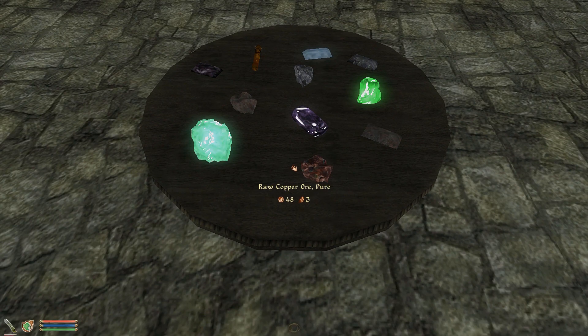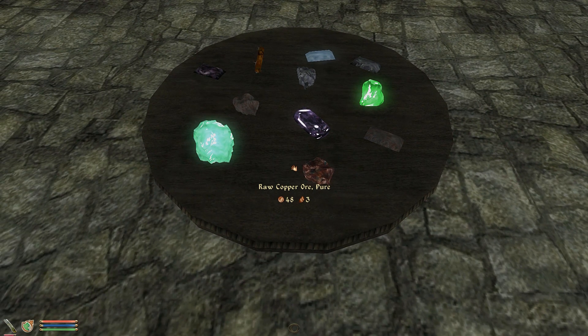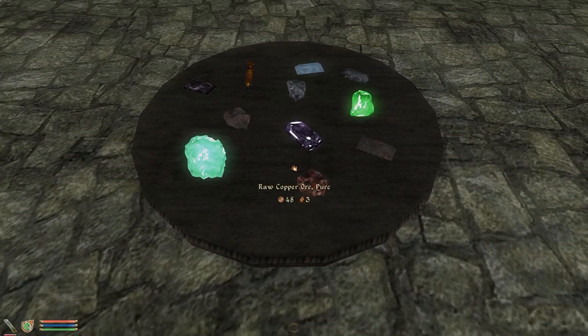Another feature is ore and gem grinding. This is already a feature of the Common Oblivion Library, which this mod is based on. But you'll rarely ever find them in-game, so I've added them, making you much more likely to find gem dust and ore filings.